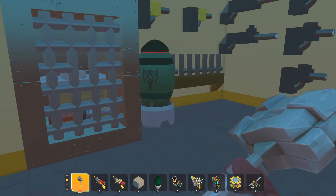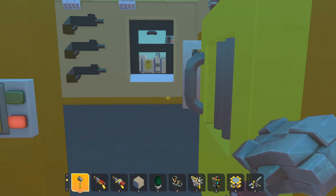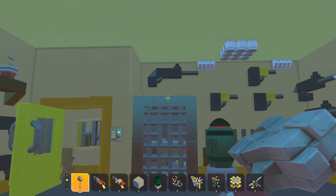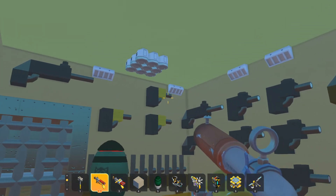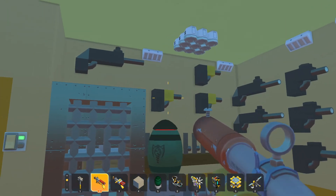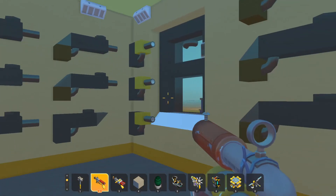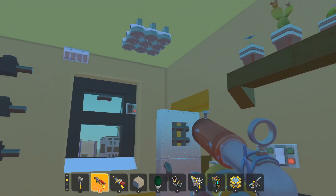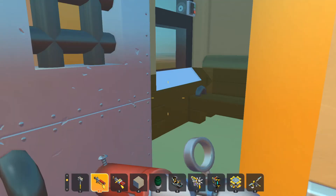You got your armory with the nuke — nuke is in every building. You also got ARs and pistols. Lights — all that goodness.